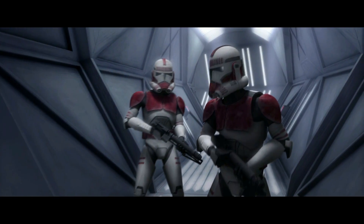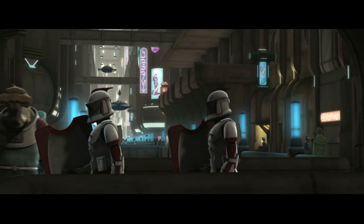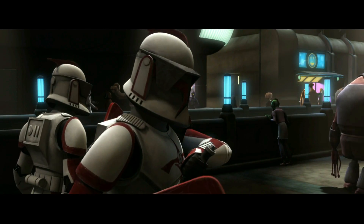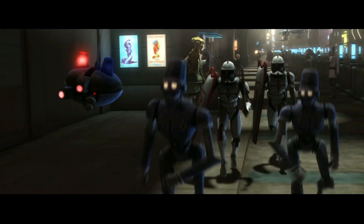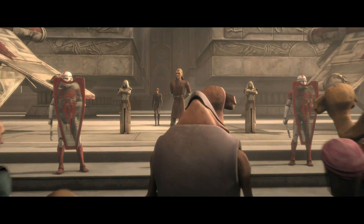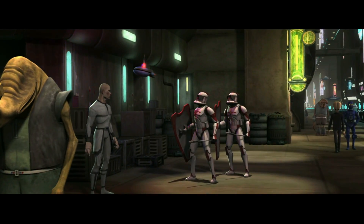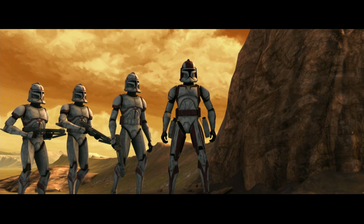Turn your weapons off stun! Kill the prisoners if you have to! The Coruscant Guard had a branch of clone riot troopers who were specially trained in riot control. They were usually seen patrolling the streets and assisting the police force in controlling crowds at demonstrations. They were armed with riot shields and stun batters, and their Phase 1 armor was slightly different compared to the regular Phase 1 shock troopers.